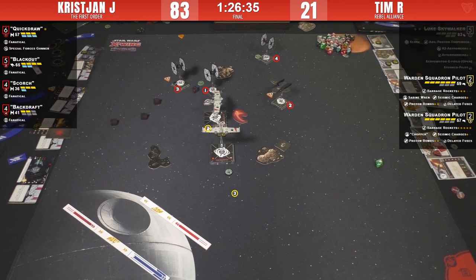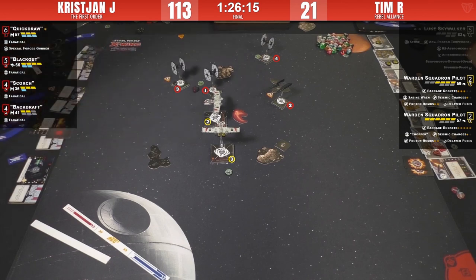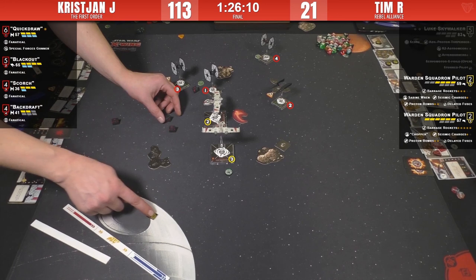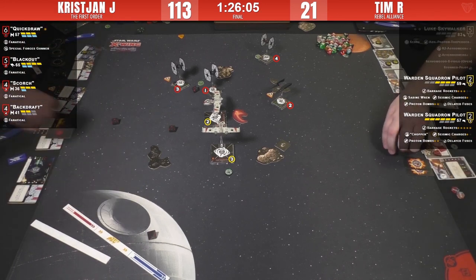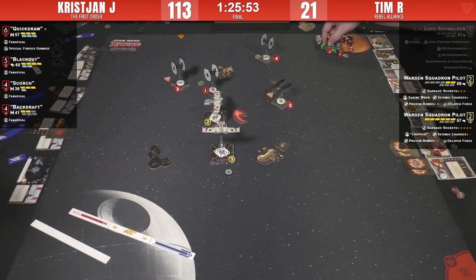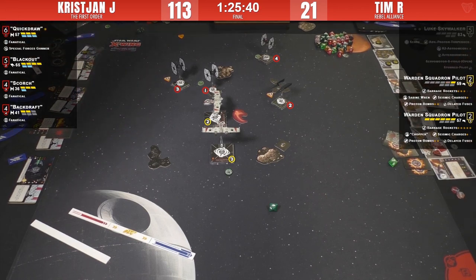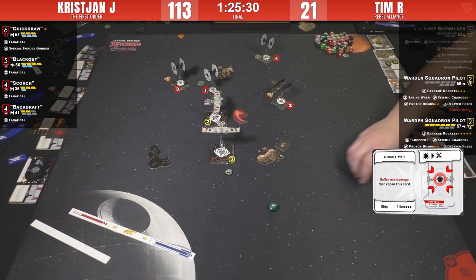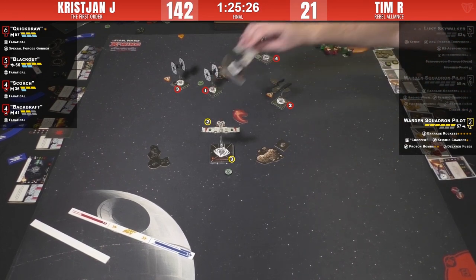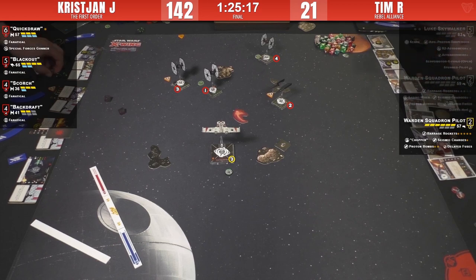That ship is gone and that rock is gone. Quick Draw shoots Sabine at range one — some blanks, but Sabine is down to hull. K-wing fires back with no dice results. There was a lock last round but it's gone. Two more K-wing damage results come in — two hull remaining. Tim is rolling no evades now. Quick Draw swoops in, critting Sabine's K-wing with a direct hit. That K-wing is splattered. Christian apologizes for still having another shot.